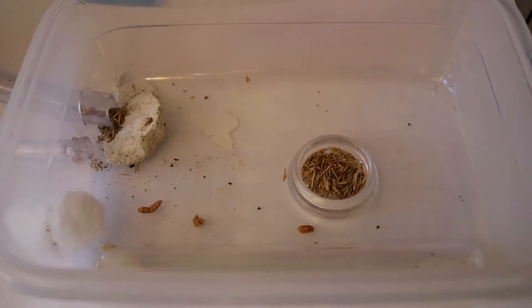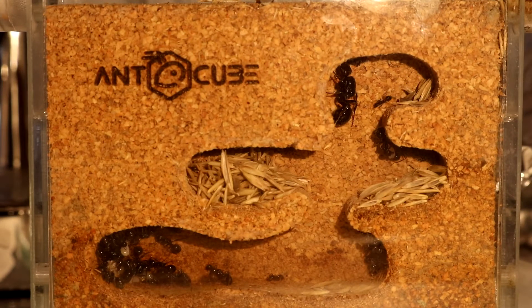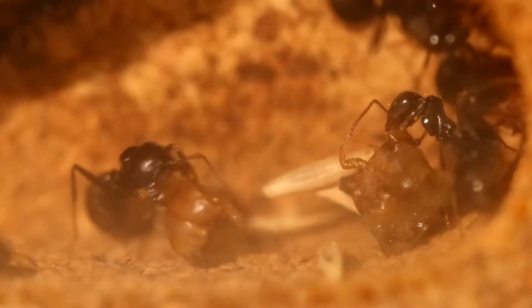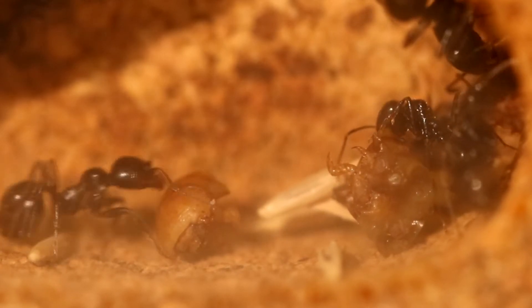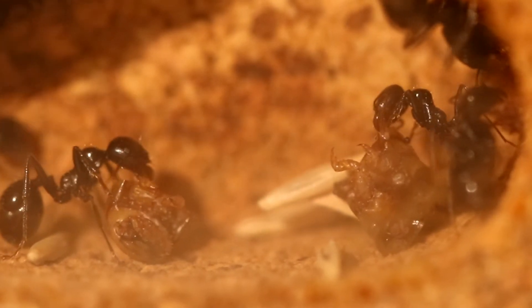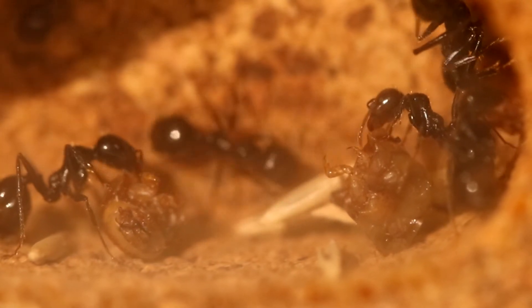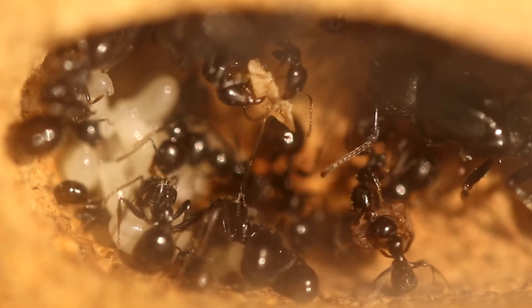I wanted the colony to start growing so I could see some progress, so at the moment I give them a mealworm every day to see how much they want to eat. To my surprise, every morning they have already taken the new mealworms inside and started feasting on them, throwing the old ones out. Here you can see the ants feasting on some of the mealworm — there are some different clips.